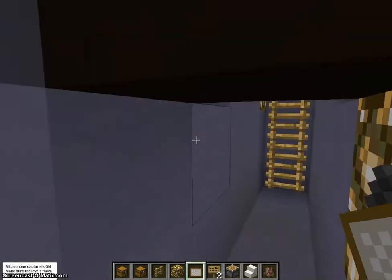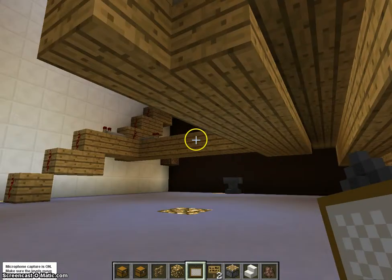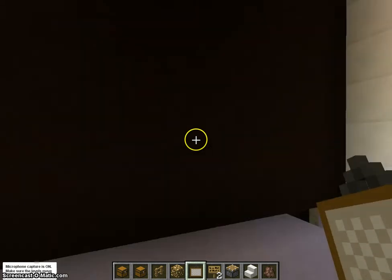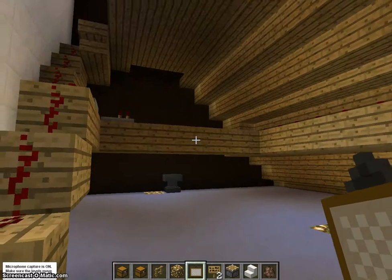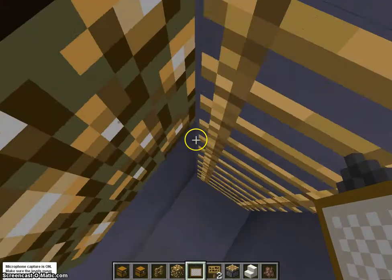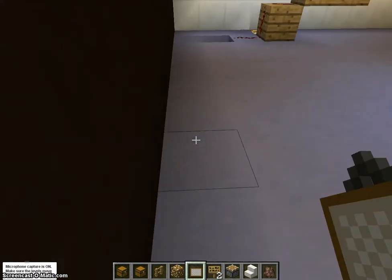Down here, this takes you underneath the seats. And of course, there's that there — this is where some of the redstone happens. I'm not going to show you all of the backstage things that I do right now, so I'll just cut this small bit.